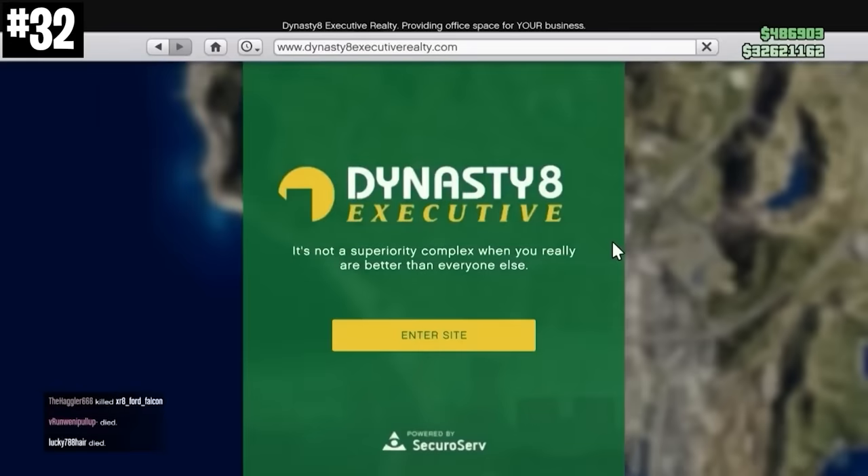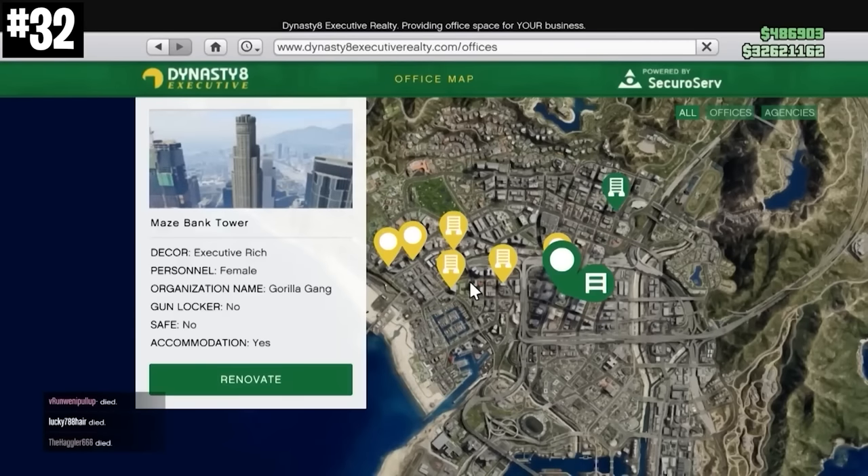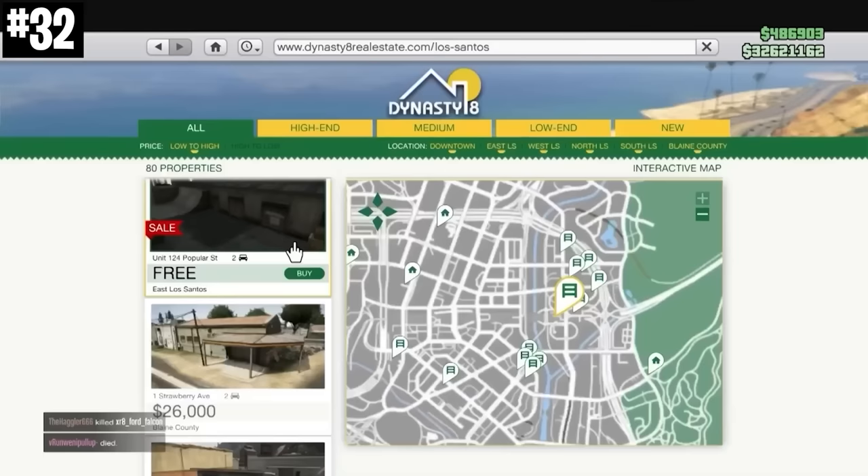The most expensive property in Grand Theft Auto Online is $4 million — it's the Maize Bank Tower. The cheapest property in the game is a two-car garage at Unit 124 Popular Street, which is normally $25,000.